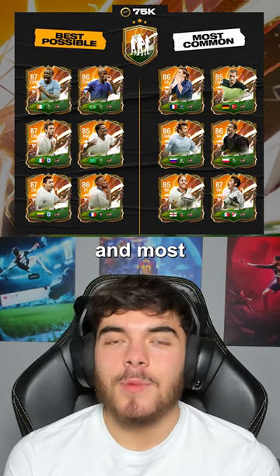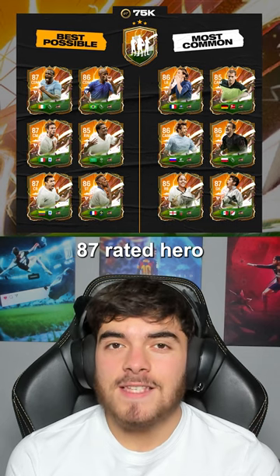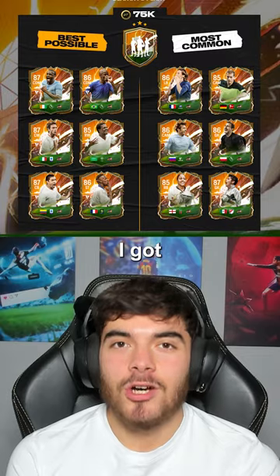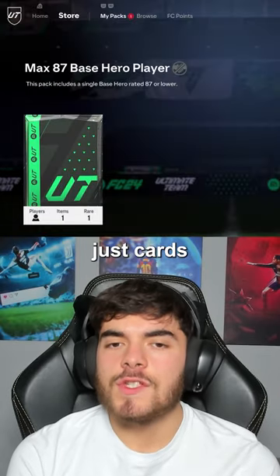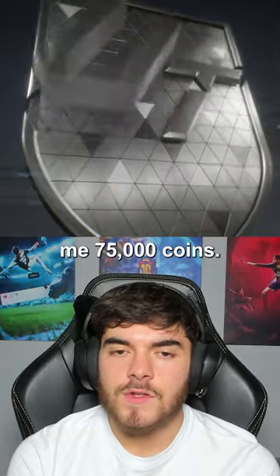These are the best possible and most common cards that you can get from the new maximum 87-rated Hero Upgrade SBC. Let's see what I got — let's open this up. I've used just cards from my club; otherwise, it would have cost me 75,000 coins.